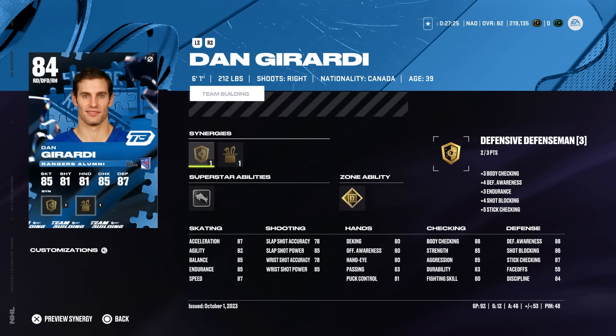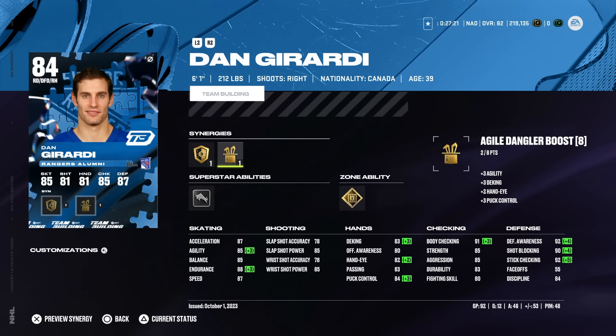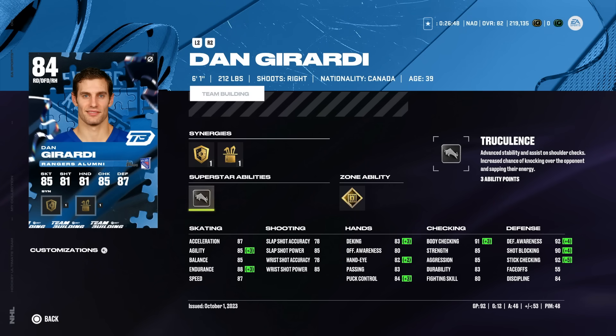My number three right-handed defenseman is Dan Girardi. This card has probably been my most noticeable card in NHL 24. 87 speed and acceleration does not play like that — when he gets going and breaks the puck out of the zone I feel like he's got 90-plus. Everyone I've talked to with this 84 team builder card has mirrored what I've been saying. There are always defensemen at launch who play far higher than their stats indicate — think back to NHL 22 with Adam Foote and Ulf Samuelson, for example. I don't know if it's the combination of truculence and shutdown, but any time you get near an opponent with him he just throws them off the puck. Great defensive awareness and body checking too. If you can make Dan Girardi on your way to completing team builders, you're in a great spot.